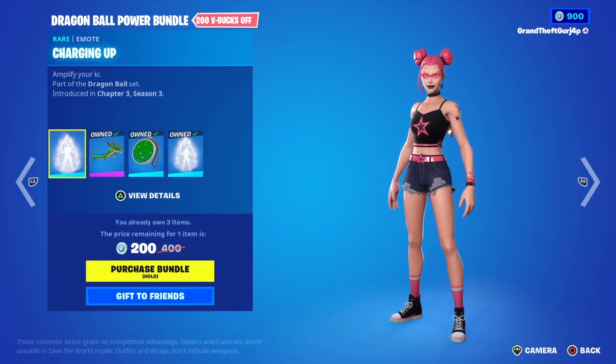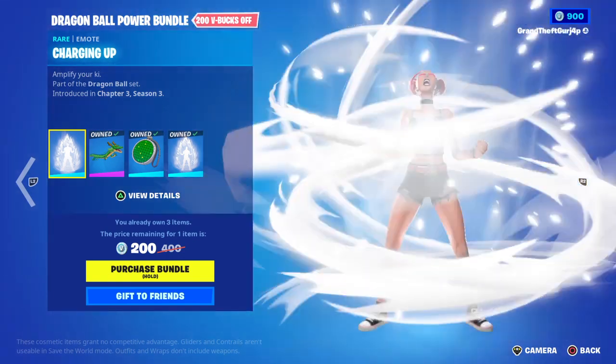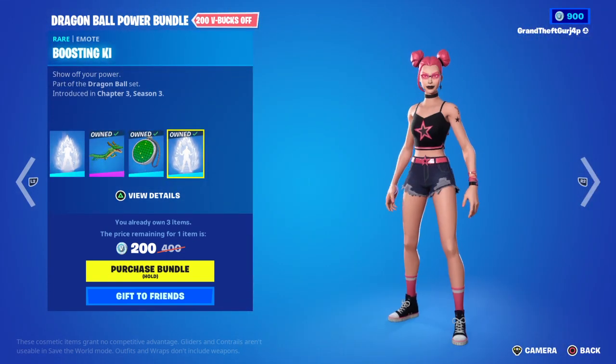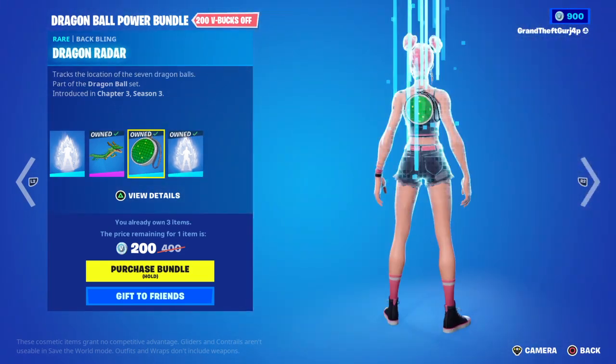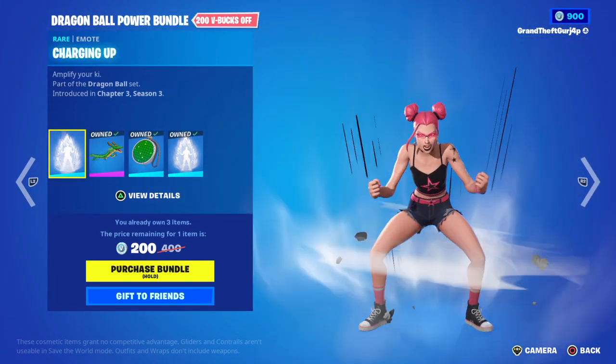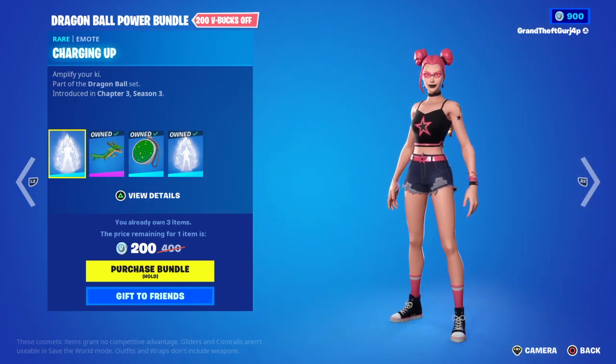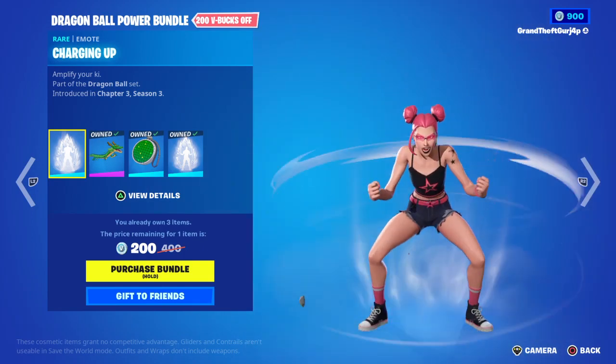We got the Dragon Ball Power Bundle with Pouching Up, Shenron, Dragon Radar, and Boost Time. We could have gotten everything, but I wouldn't need to get this one because I hardly did the things.